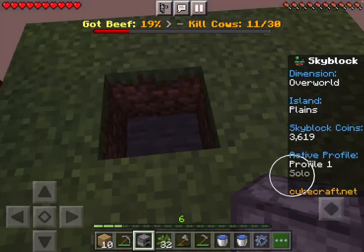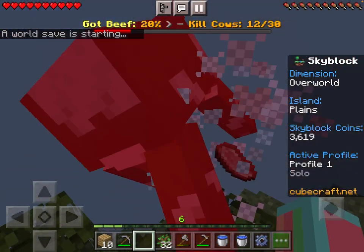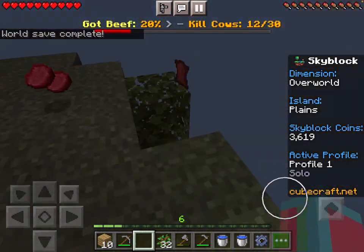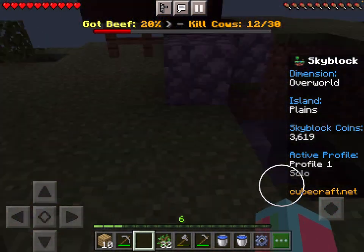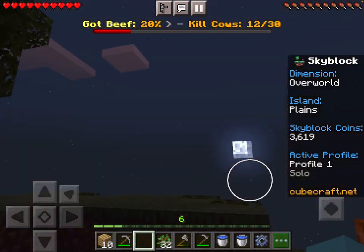Guys, ready for it? We're about to place down a furnace. We need eight pieces of coal. What are you doing? Give me some meat. Show us some respect and give us some meat. Nice to meet you, buddy. No respect there, no respect buddy.